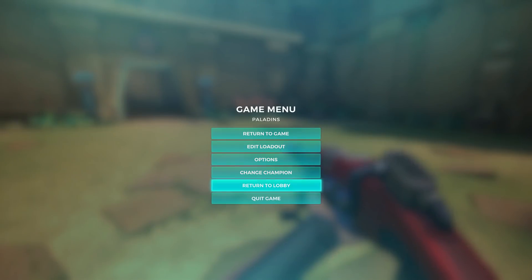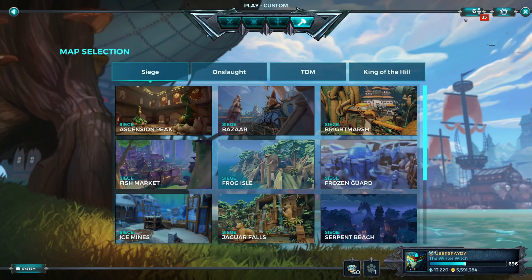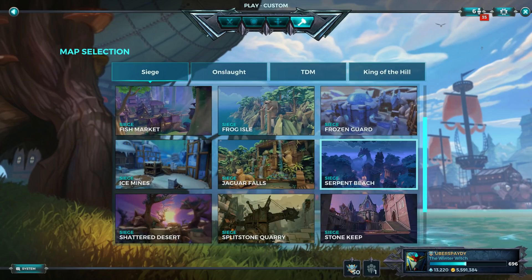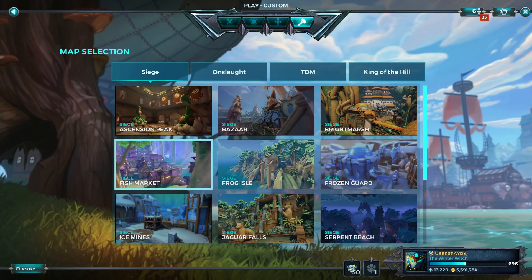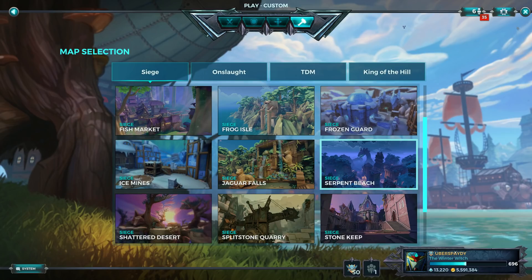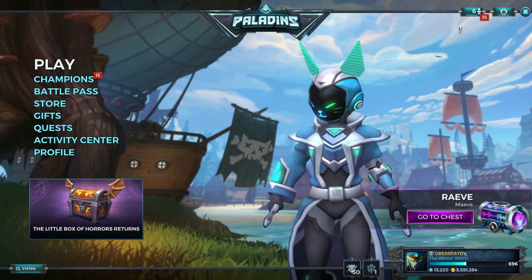You can play Evie basically everywhere, but my favorite map is Serpent Beach. The worst map for Evie is Fish Market, especially if they have snipers or heavy backliners like Lian or Cassie, because the map is too long and too big — they will see you everywhere and you can't flank them. On Serpent Beach there's lots of high ground, so you can shoot from up there and always hide. That's it, I hope you liked it — see you later!